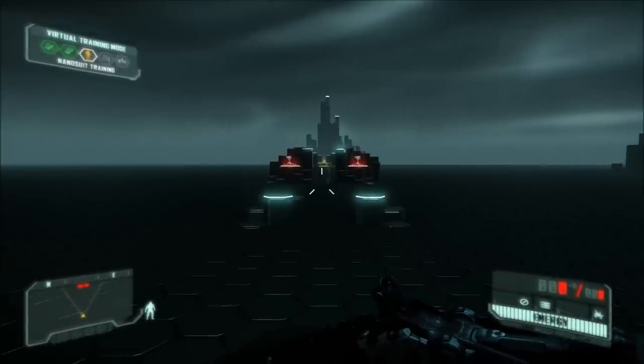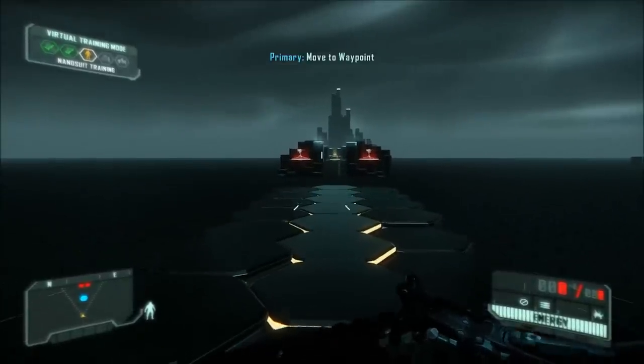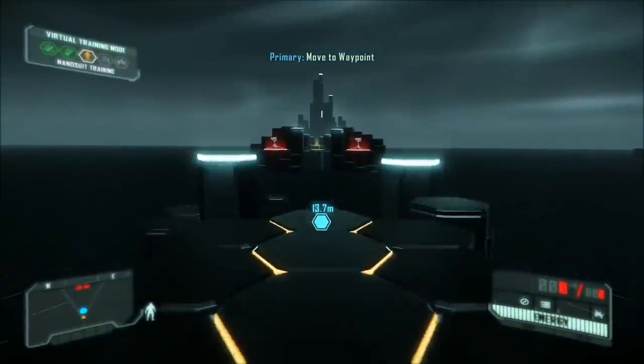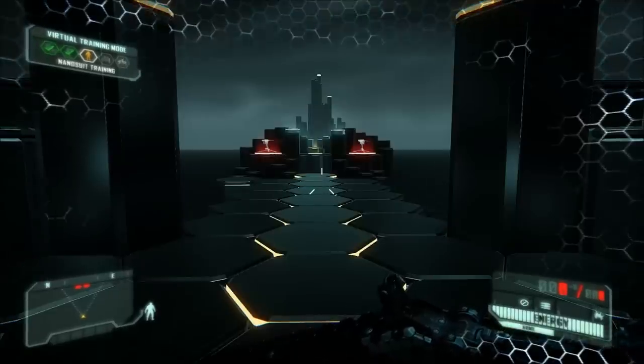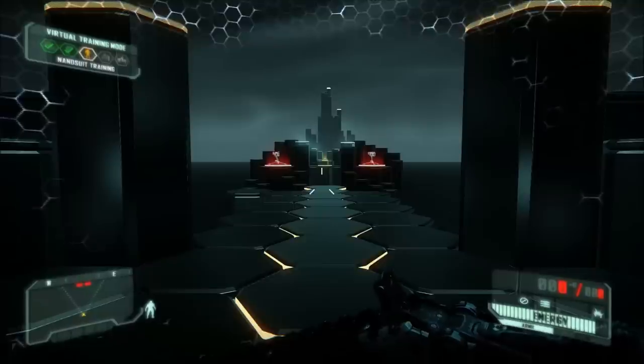Standby for nano suit function training. The armor mode deflects incoming fire. The more damage deflected, the greater the energy consumption.